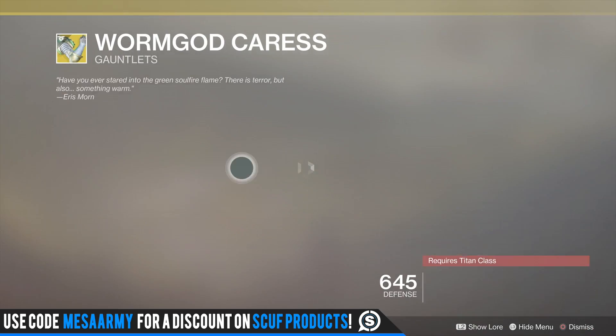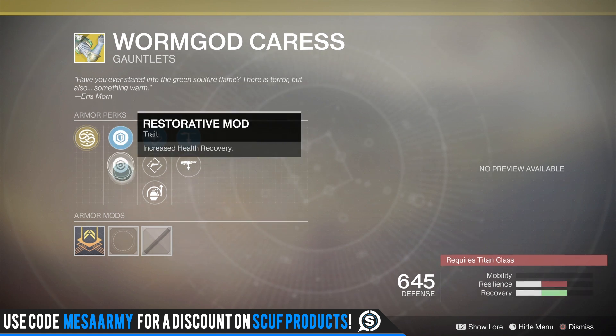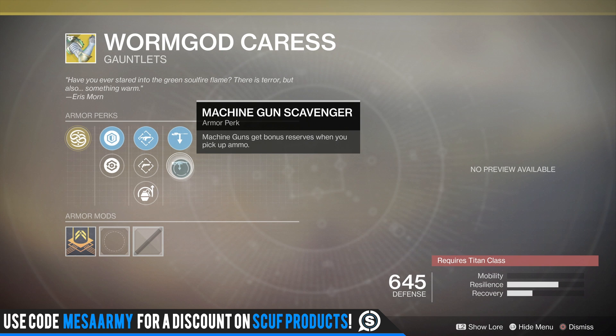Moving on to the Worm God Caress. This one is for the Titan and it looks like it's for the Sunbreaker, but actually it's for everybody. Melee kills increase melee damage for a period of time, and additional kills extend the duration and increase its effects. The rolls are Resilience, Recovery, Fusion Rifle Loader, Hand Cannon Reloader, and Impact Induction — causing damage with a melee attack reduces your grenade cooldown, so just causing melee damage will get you some grenade energy. We also have Sniper Rifle Scavenger and Machine Gun Scavenger.